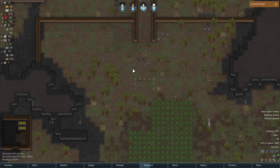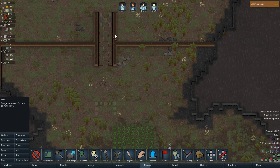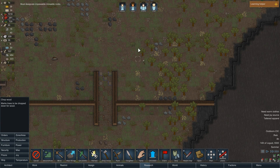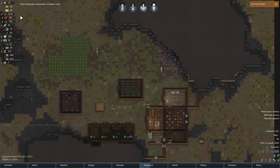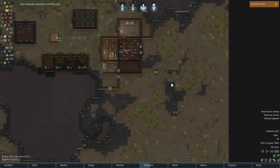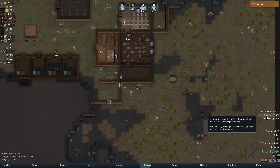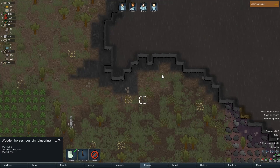We've run out of wood - we're really going through it. We do need 1,190 just for those traps. I accidentally picked mining orders instead of wood orders. So I need a joy source - still haven't built those horseshoe pins.